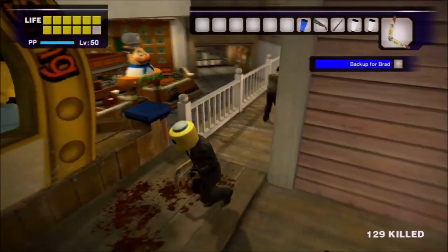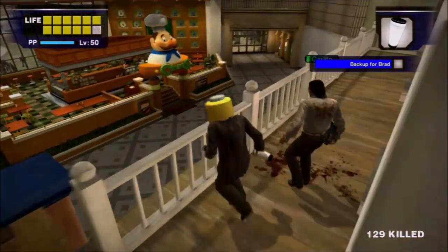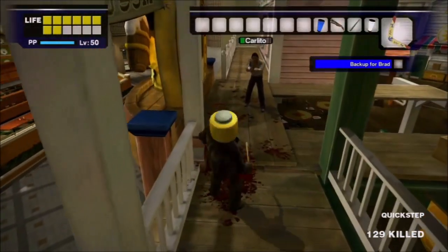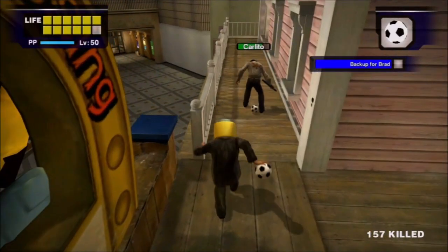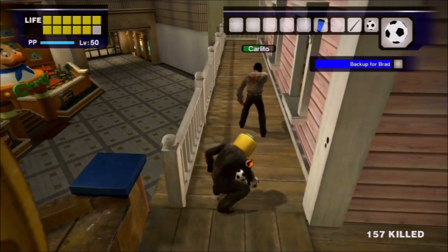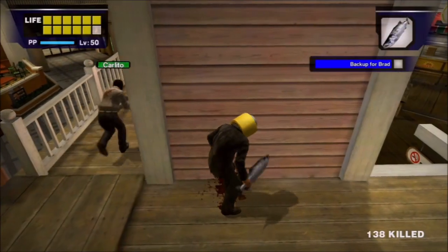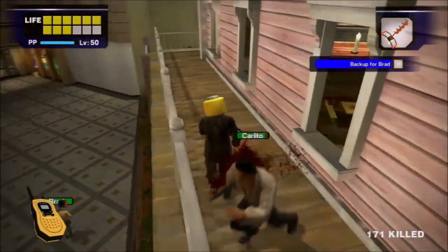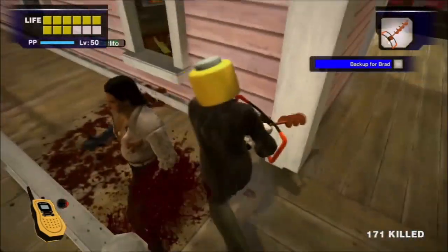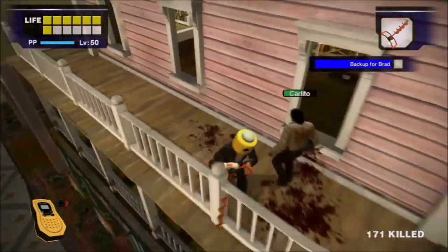So I then moved on to use the boomerang. It works, but not because of its ability to return back to Frank — more so in spite of it. It was not meant for this, that is clear. The soccer ball thankfully works much better than either the toy cube or the boomerang. Then there's the fish, which at max level kills him in two hits. The excavator didn't even need to attack him once I got it up there — the damage from simply being active and running around him was able to do the job. In my opinion, this was the funniest way to defeat him.